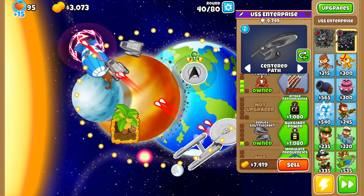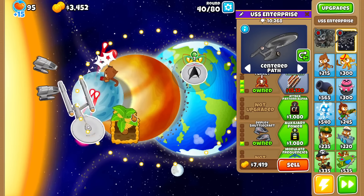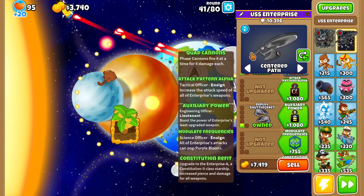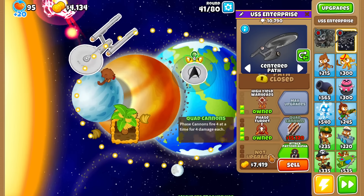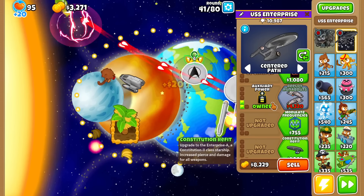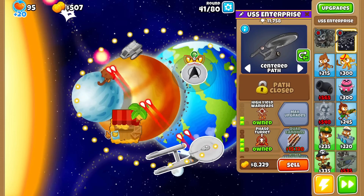Let's see how this USS Enterprise does against round 40. Did put 9k into it. Very nice — let's take a look at the next tier. Auxiliary power of the engineering boosts the power of the Enterprise's least upgraded weapon — that would be the one I have zero on. Let's buy it. Of course, you can't really tell it makes a difference here, but I'd assume that's how it works.